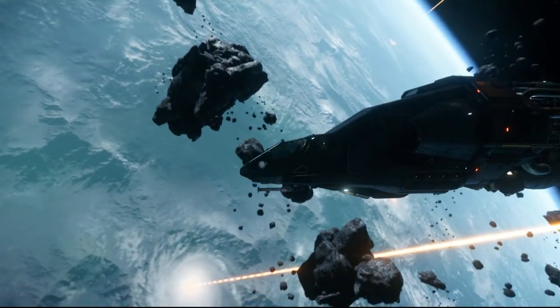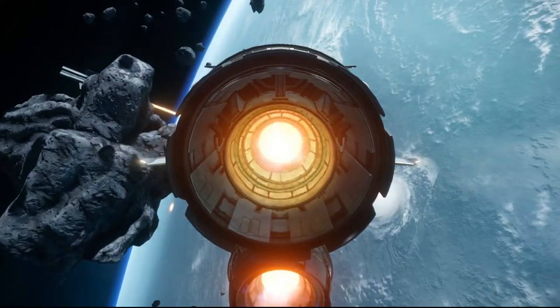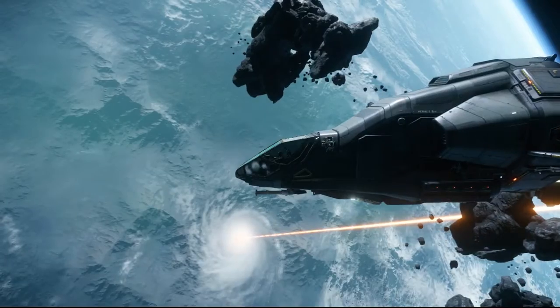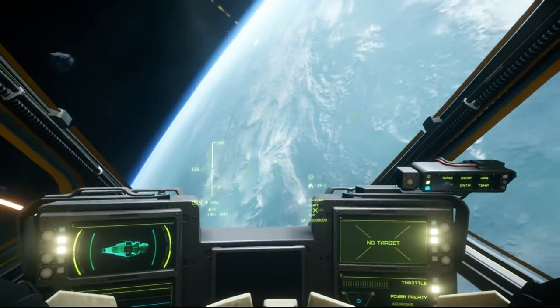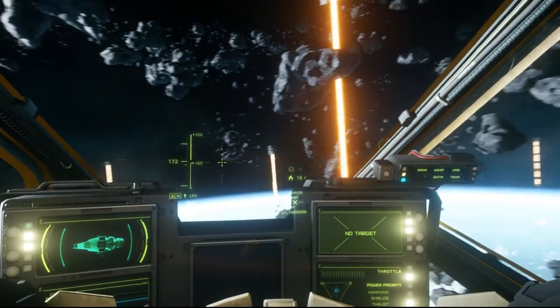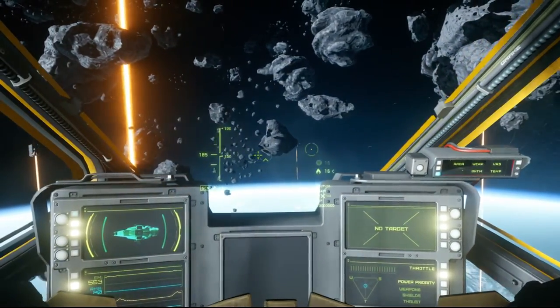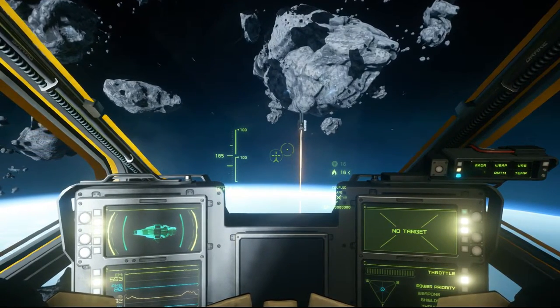So even though the ship looks pretty small, it is still capable of packing a punch, which is really good if you want to protect your valuable data. The ship is also pretty fast, so I can imagine you'll be able to outrun your enemies too. That's pretty much it for the Drake Herald — it's a really cool ship.